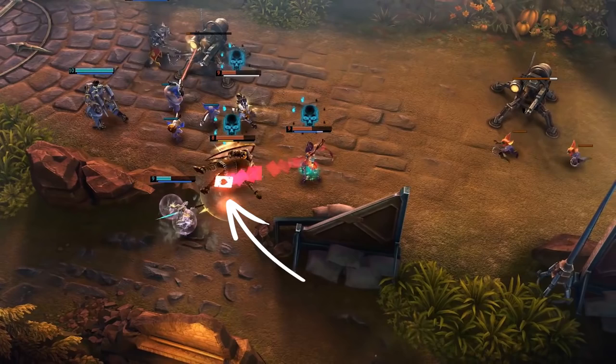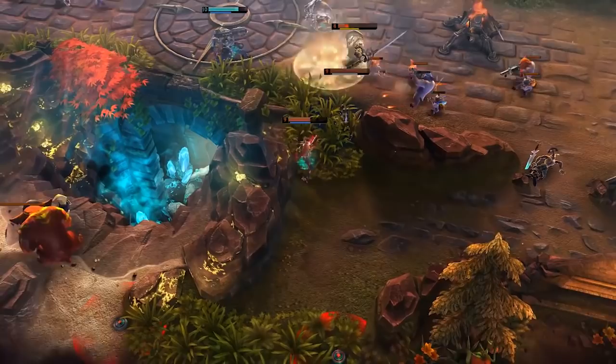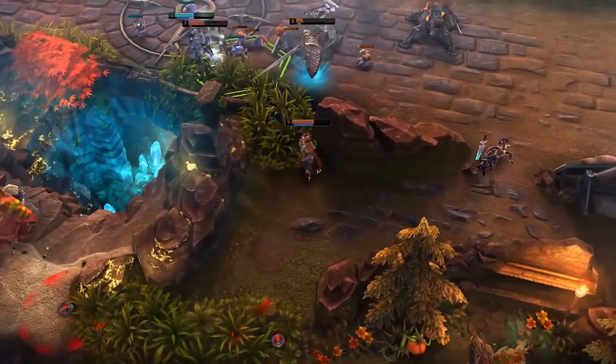The fight continues with Gwen dancing around the perimeter, looking for any opportunities to quickly land her perk attack and Buckshot. She knows she can't out damage Baron and Glaive, who have a lead in both levels and items. However, with some quick shots and smart maneuvering, she's able to force the fight into a stalemate and prevent her opponents from taking more objectives.